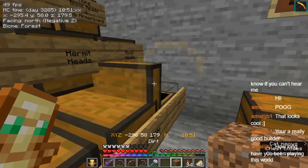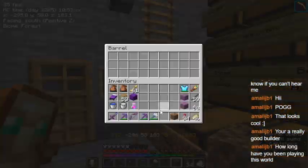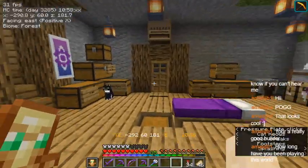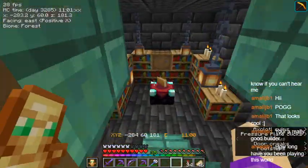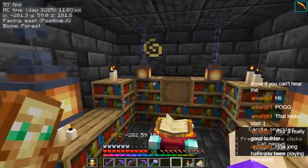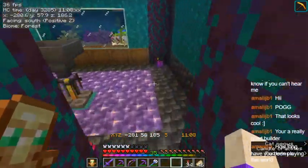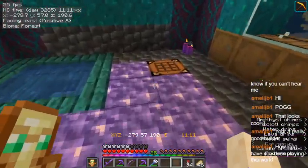Oh, that's cool. Okay, here it goes down here then. That's the thingy to my mass storage. And then my enchantment room.